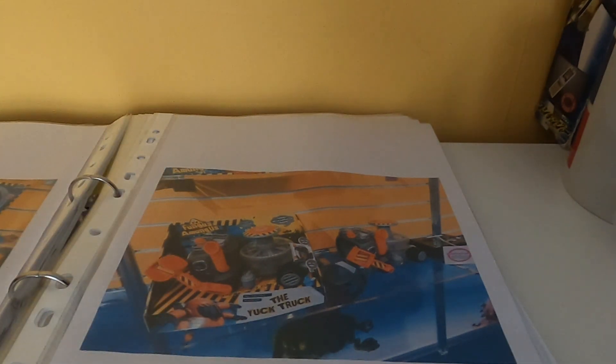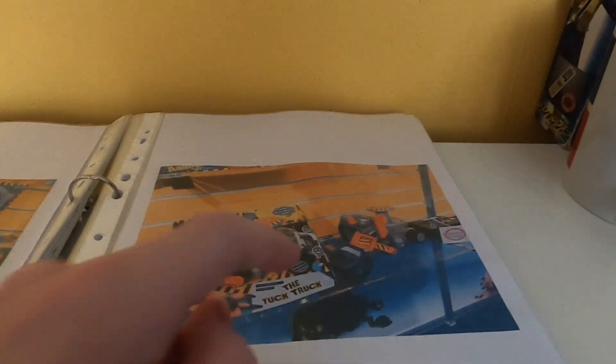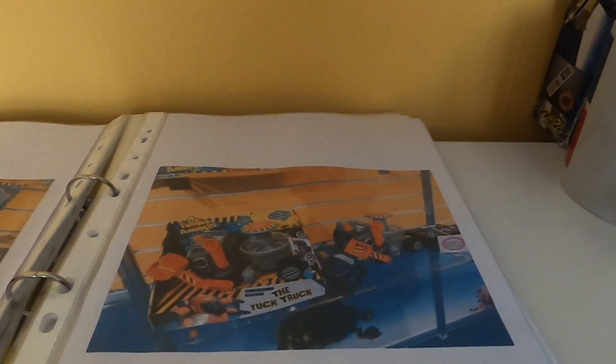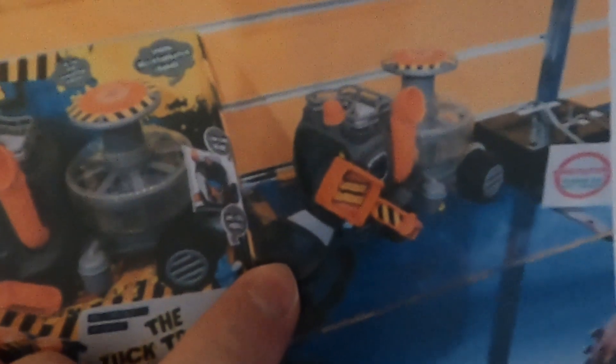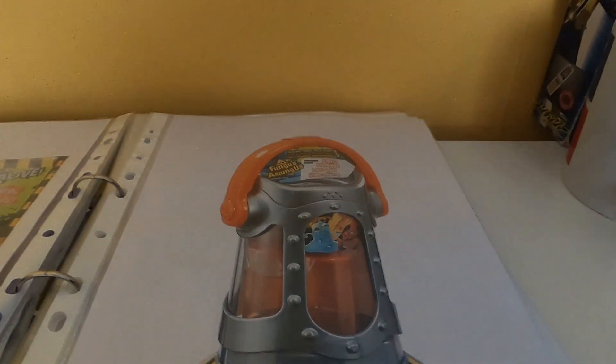This is the prototype version of the Yuck Truck — I call it that because the packaging looks a bit different; there's no space for the exclusive fun guy. There are two different stickers: one says 'Summer Hammer,' and another different one. Also, Fludge Ball here isn't gray, he's blue — so that was a difference. I'm going to do a quick jump to get the Batch One, Two, and Three checklists from the back of the Vac Packs.